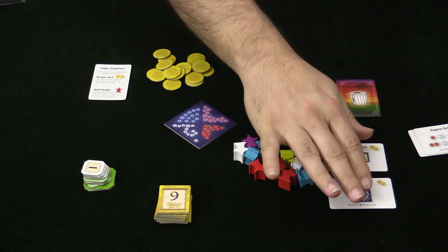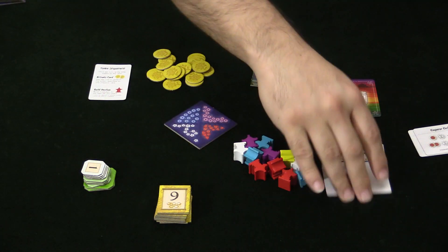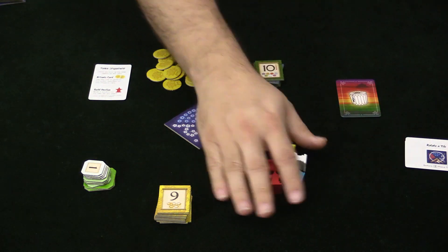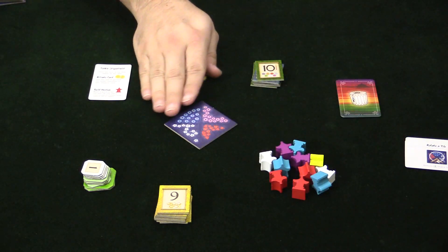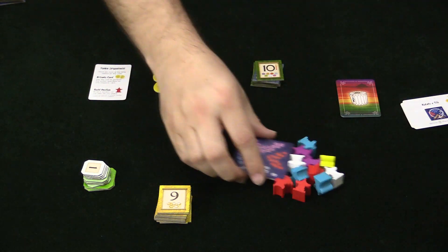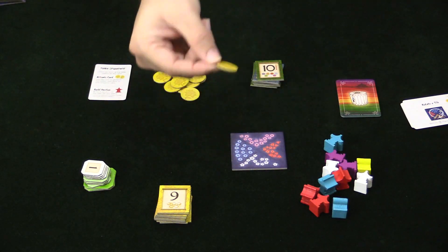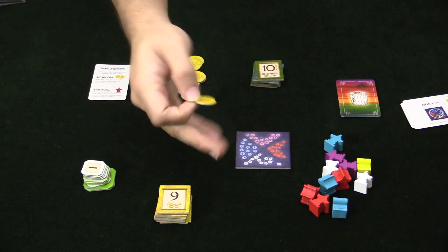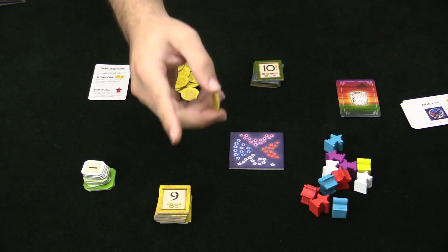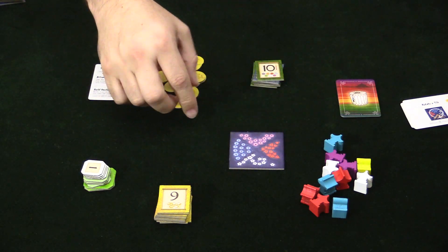Depending on which cards came out, it'll decide which pieces are in play. The pavilions are always in play, along with the Gift Tokens themselves. The way it works is quite simple: you are going to be earning these tokens and then spending them on bonus activities — it might be bonus points, it might be bonus cards, whatever it may be.